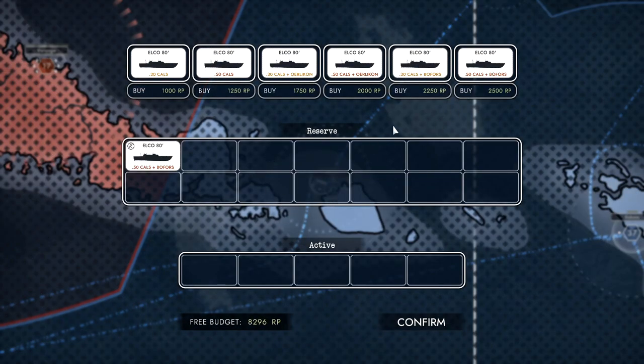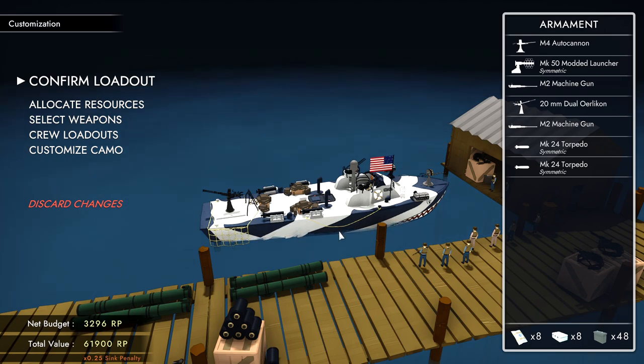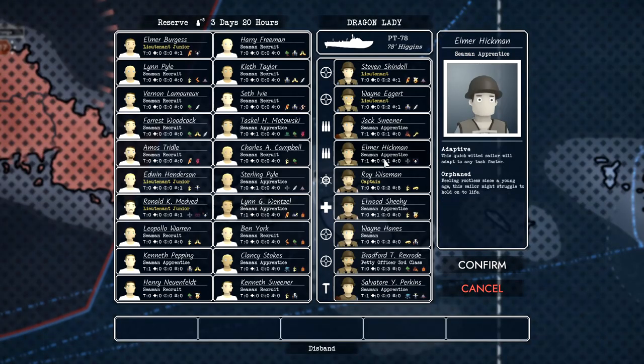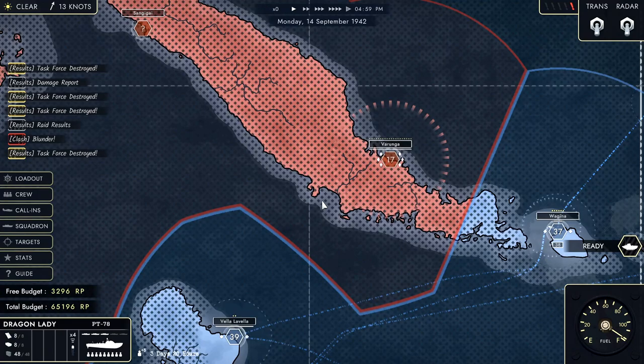Let's go ahead and use some of our precious RPs here for some additional support. My threat is up by 60% by using all these guys, so that's okay. What's my loadout on here? Auto Cannon, Dual Orlikans — I think we're good. This is still the Dragon Lady. Let's take a look at our crew — looking pretty good. He's a 5 in piloting, he's a freaking ace. The Medic and Repairman haven't leveled up much, but the gunners have all leveled up. Nobody with good repair, matter of fact.